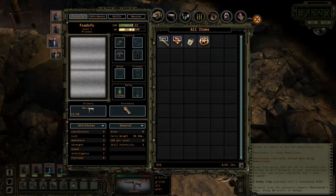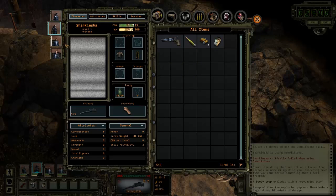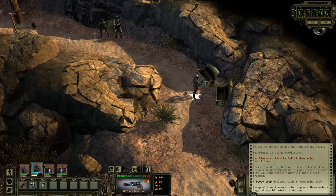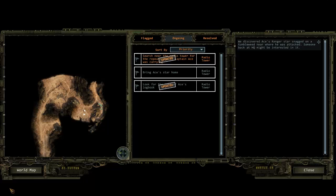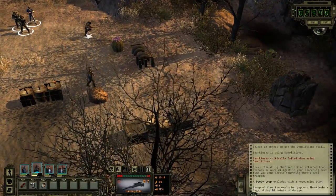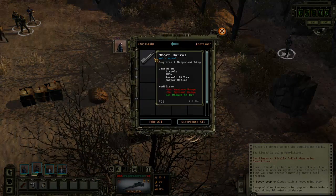Which one of my characters has handguns? None of them. He has a pipe — I'll give the revolver to my sniper, so if he's ever in an up-close encounter it's pretty nice. Does good damage too. Our quest: search the radio tower for the repeater units Ace was carrying. I'm going to search around the area for some more chests. What is this — short barrel mod? There's nothing good, I don't like it when it has more negatives than positives. That's never a good sign for an attachment.